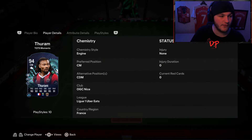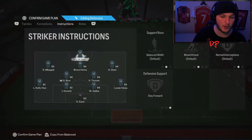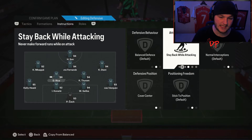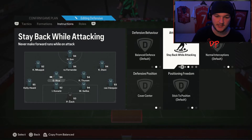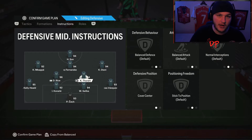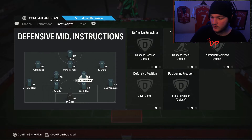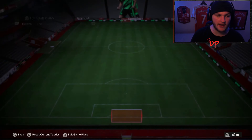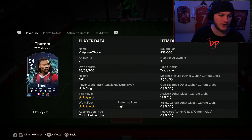Ten play styles total and they are all very, very good — I don't see one that isn't beneficial for the role we're using him in. We used him as a number eight, a box-to-box midfielder, with my left CDM being Declan Rice as a cover, stay-back player. That setup allows Furam to be more of a box-to-box and go forward a little bit while also doing a lot defensively. I think that's how you want to use him with the high/high work rates. Let's head into his fourth game and showcase some highlights.